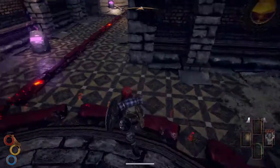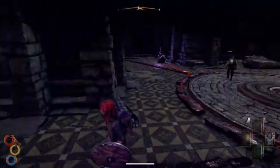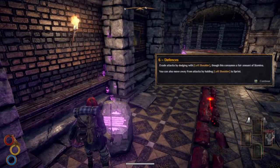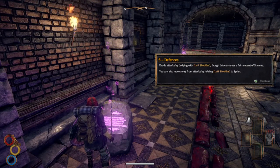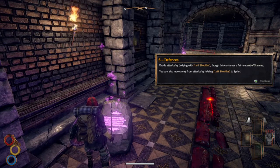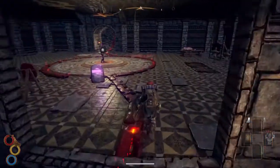I think I kind of get that. Evade attacks by dodging with the left shoulder — though this consumes a fair amount of stamina. You can also move away from attacks by holding left shoulder to sprint. Ah, there's your sprint button.